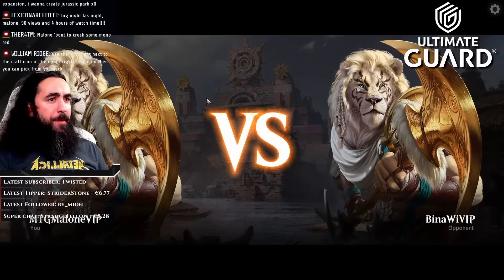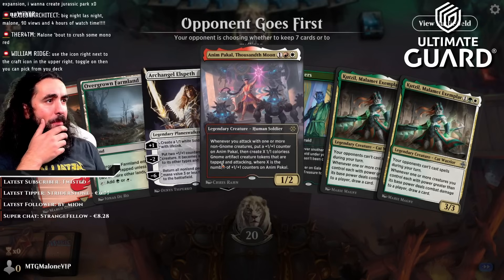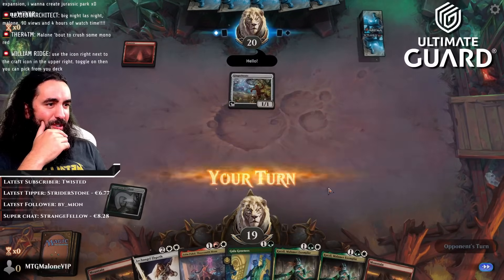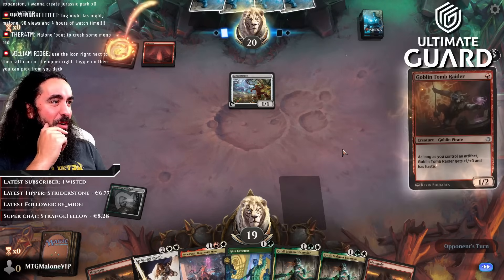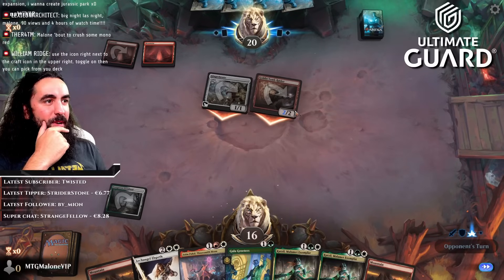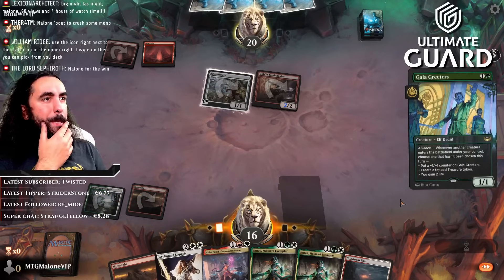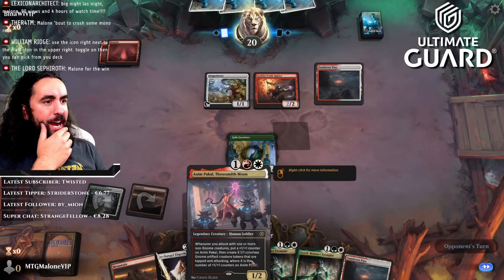We're up against B&R — oh, I forgot to change my avatar, I'll have to do that later. If we draw land, we're super happy. Oh my lord, it is Mono Red! There's no way we're playing this against Mono Red. They have an answer right away — it's going to be bad.